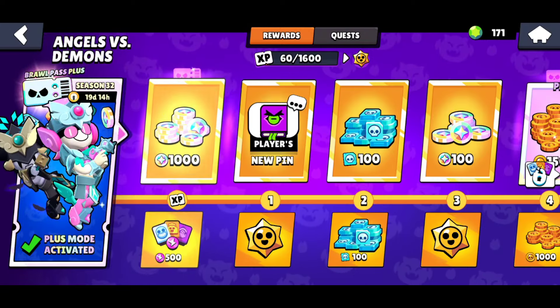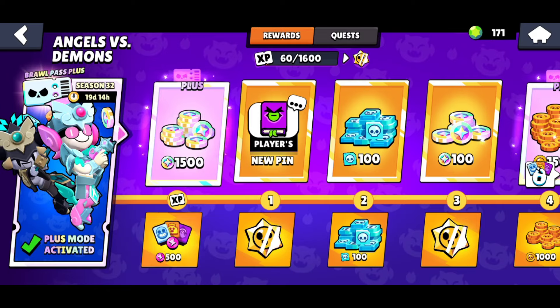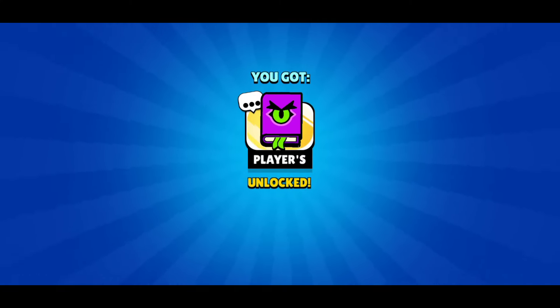This is the Angels vs. Demons Season 32, and we're just going to start collecting some of these rewards. I'm not going to do the star drops, and we get a bunch of bling here. Probably not the credits either since I'm going to save them for the new brawler coming next month. We have this pin here, which is just a basic book one.